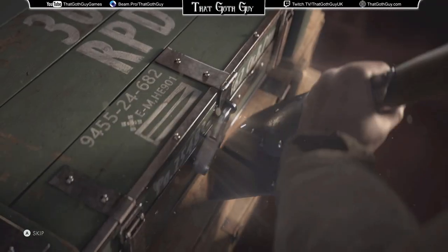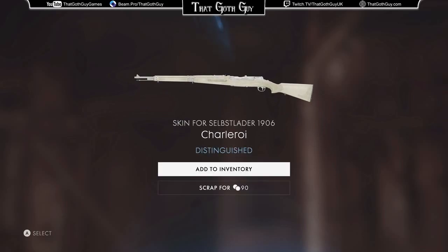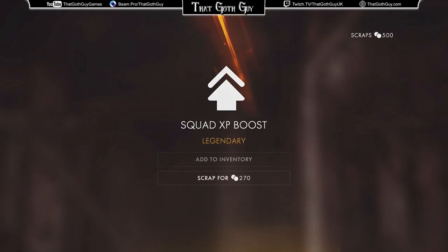Go for the second one. A white gun — okay, that will make me extremely easy to spot, unless it's a sandy area or maybe a white brick area, so that could actually be useful in some situations. And a squad XP boost again — I'm enjoying these ones.